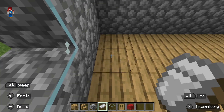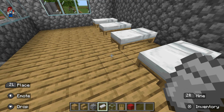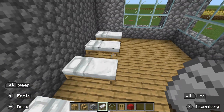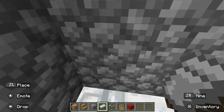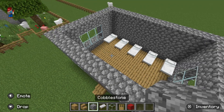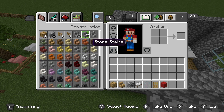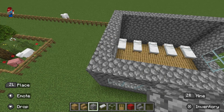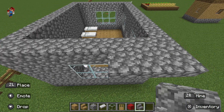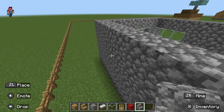Now before we add in the roof, let's place some of the beds down. Now let's add in the roof. So for the roof, you're going to need one more item, and that's cobblestone stairs. You're going to have to build them like this — a basic roof design.